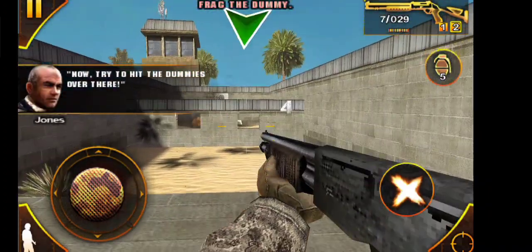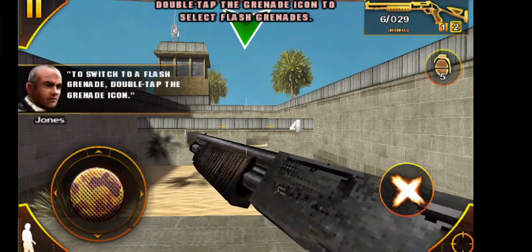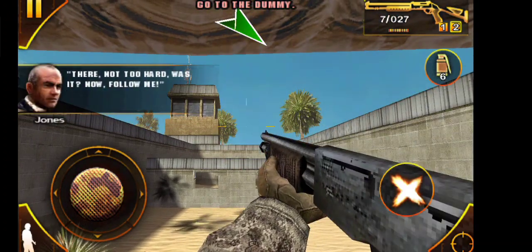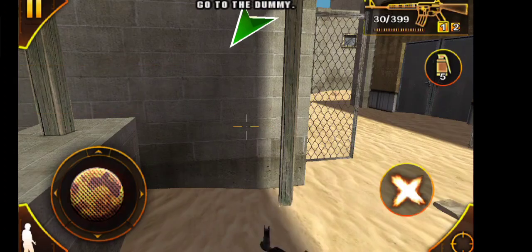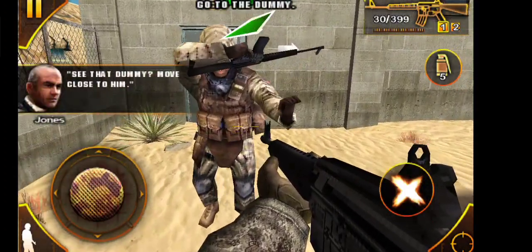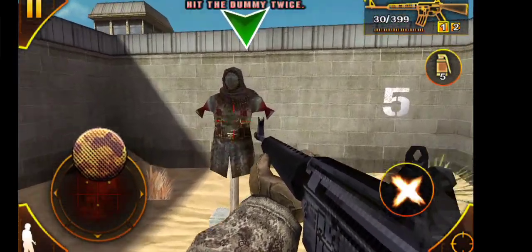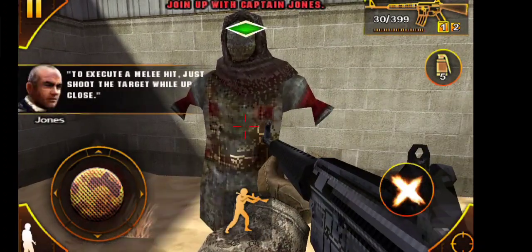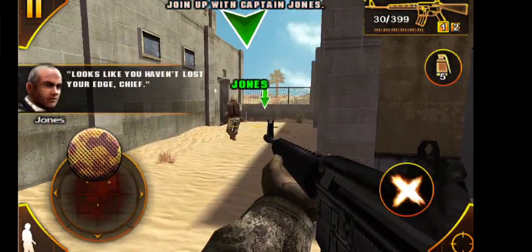Now try to hit the dummies around the place. Instant dummy confetti — gotta love it. To switch to flash grenade, double tap the grenade icon. Not too hard, was it? Now follow me. See that dummy? Move close to him. To execute a melee hit, just shoot the target while up close. Looks like you haven't lost your edge, Chief.